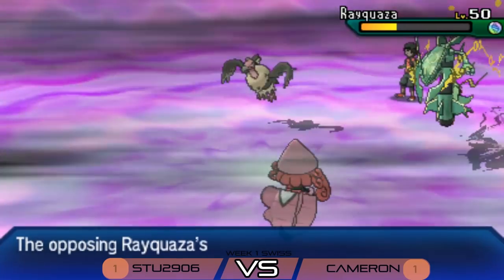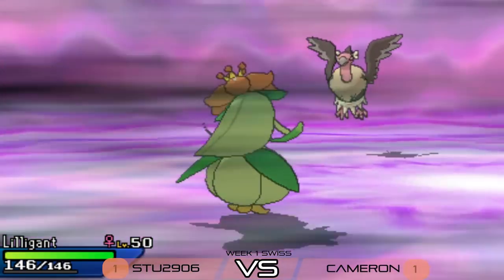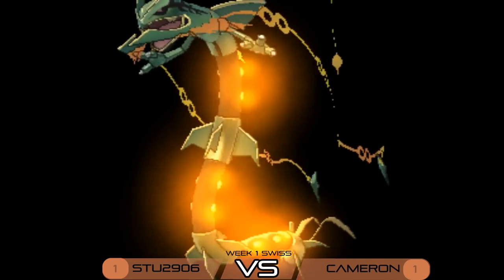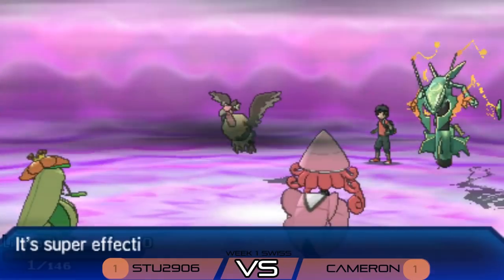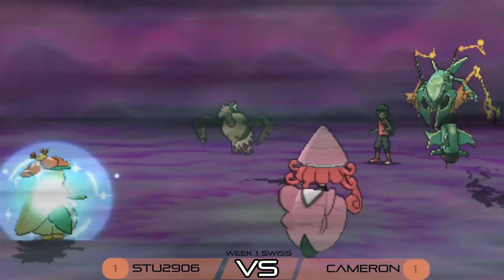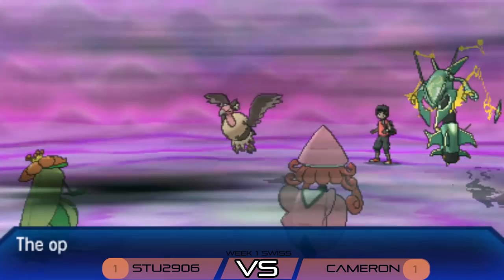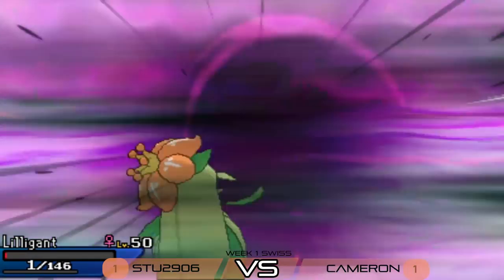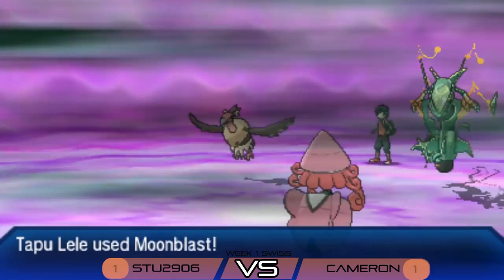This leaves Tapu Lele free to fire a Moon Blast into either target, both weak to Fairy. Moon Blast into Rayquaza — going to take it down to a sash? Actually, it's not quite doing as much as expected — it's a bulky Rayquaza, and the Overheat reveal earlier might indicate an Assault Vest variant. Cameron is in a nice position to close things up, but let's see — Dragon Ascent into Lilligant does big damage, taking it to a Focus Sash but not knocking it out.